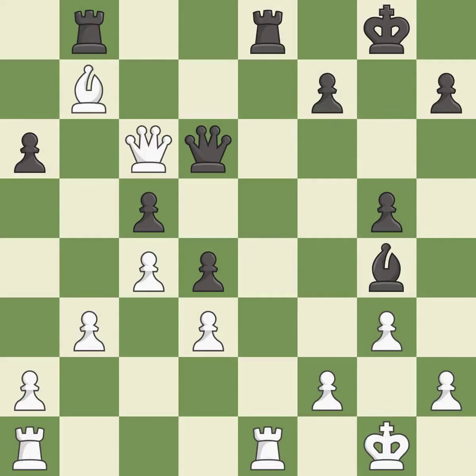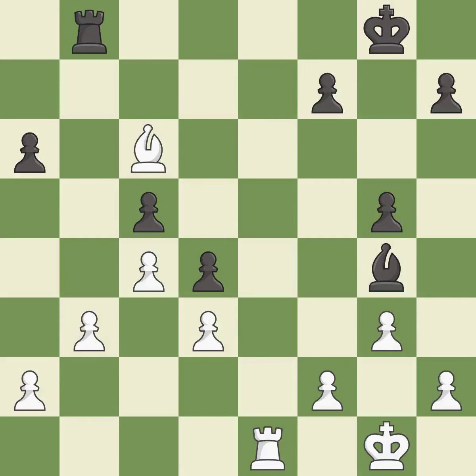This offers to exchange pieces of equal value — it is excellent. After all captures, this is an equal trade — it is excellent. This maintains the balance in material with a good trade — it is best. This is an equal trade — it is best. Takes back. This is the start of the endgame and white is winning.